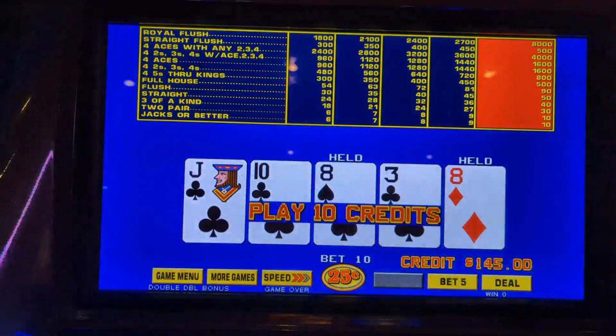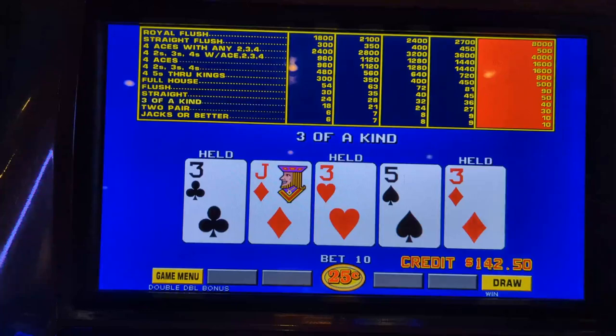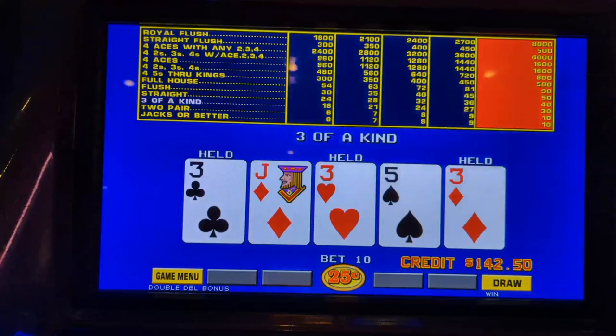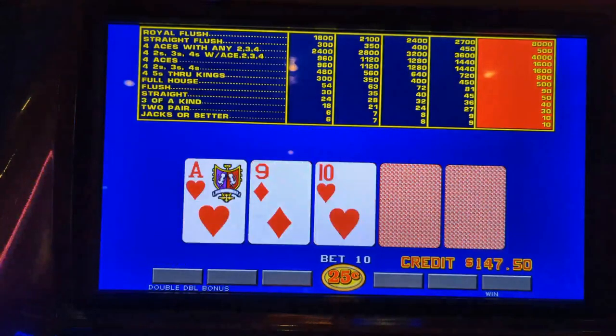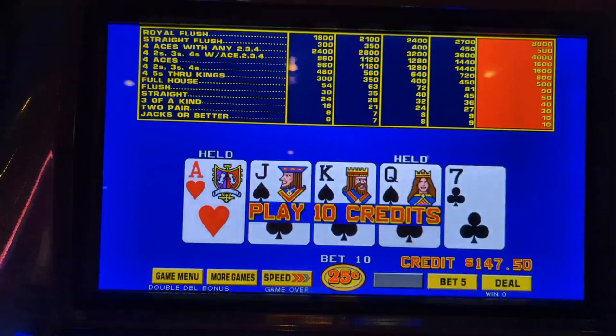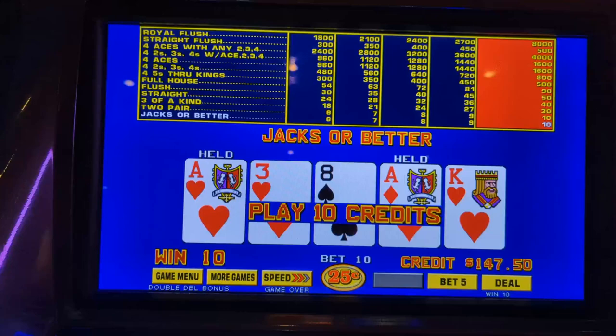Pair of eights. Three of a kind on the deal — we need one more three, and that gives us eight hundred quarters. Unless we get an ace kicker, and then it pays sixteen hundred — it doubles with the kicker. That would have been amazing. Aces — that's ideally the best hand you can start with unless it deals you three or four. You want the highest possible pair that pays the most money.